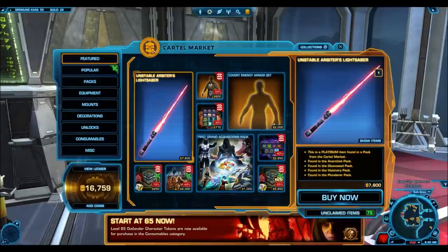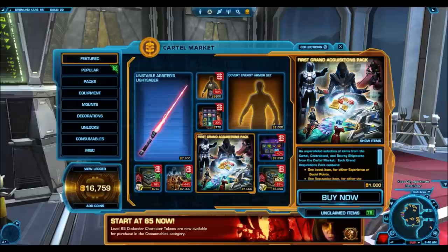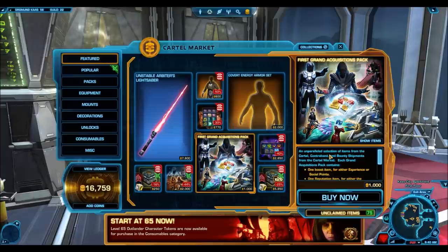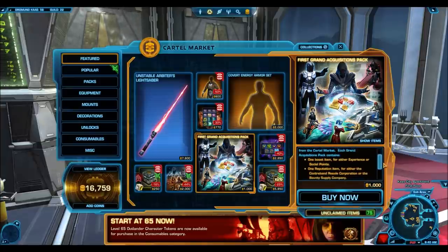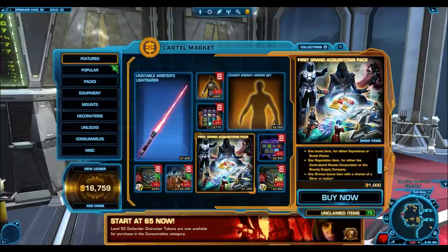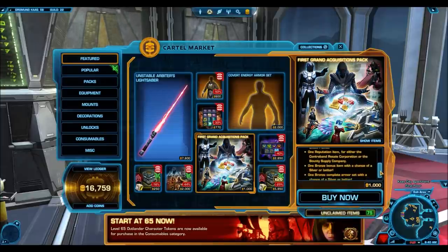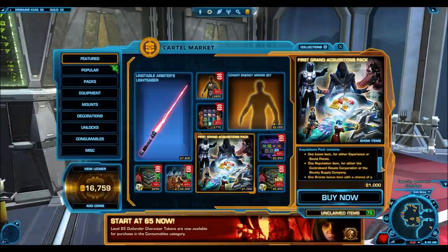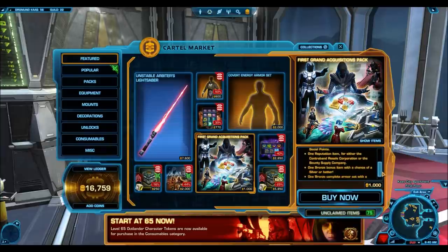For the time being, we do have another pack to open. The first Grand Acquisitions Pack is now available only for this weekend at the very high price of 1,000 cartel coins. It's an unparalleled selection of items from the cartel, contraband, and bounty shipments from the cartel market. Each one contains a boost item and a reputation item for the Contraband Resale Corp or the Bounty Supply Corp, and it can also give you cartel market certificates. It gives you one bronze item or better with a chance of silver or better, and one bronze armor set with a chance of a silver or better armor set.